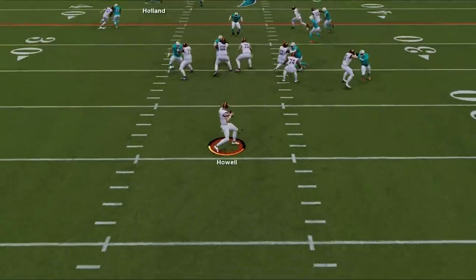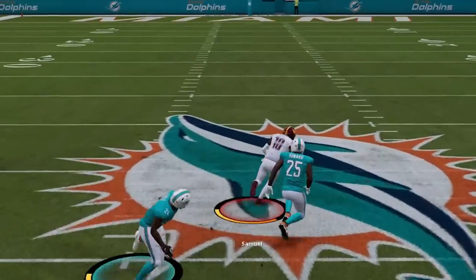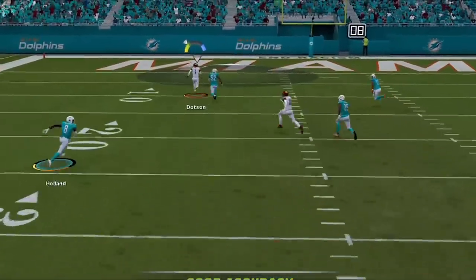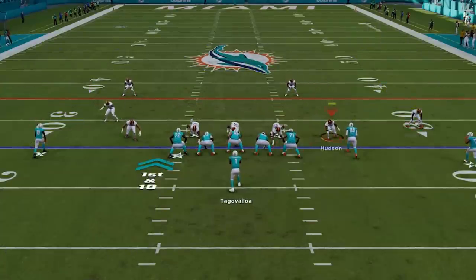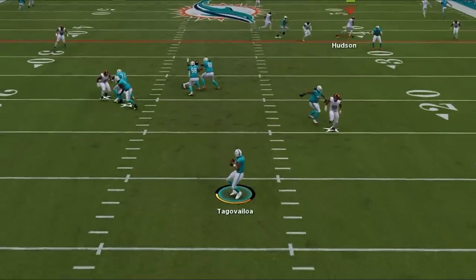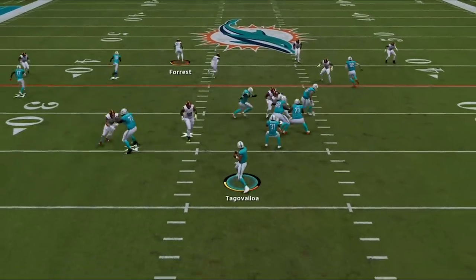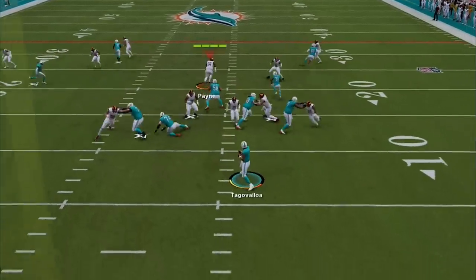Back on offense, Sam Howell's accuracy gets me into a 3rd and 7 as I go right back to the bench play, almost taking it for the score before reading cover 2 on the next play, only to see the safety way out of position pre-snap. Back on defense, he is spreading me out in an empty backfield look, so with no real threat of a run I guess pass and user the outside blitzing linebacker — and once again nothing is open. He runs the ball on the next play to get into 3rd and 5, then tries to run the screen only to get buried in the backfield for a 4th and 18.